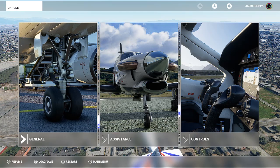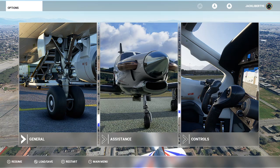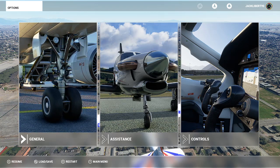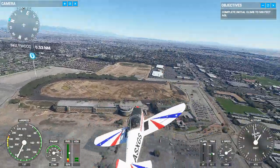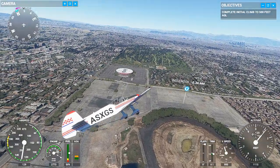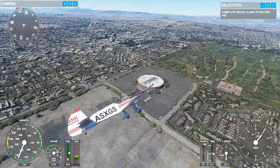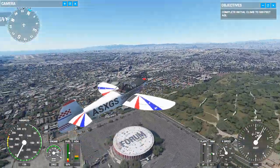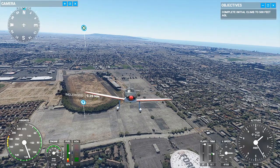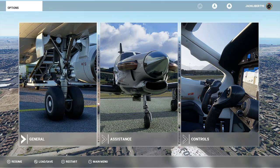That looks like construction right there — let's get closer. A lot of residential areas. Los Angeles is kind of known for having bad neighborhoods, but hopefully this one's nice. That definitely looks like work on a stadium. We're going to check the map to make sure this is where it is. Yep, that's it — that's where the Chargers are supposed to play. Sorry, the Chargers stadium and the Rams stadium is not in this game, but we're going to see where their soccer stadium was. It was called Dignity Health Sports Park.